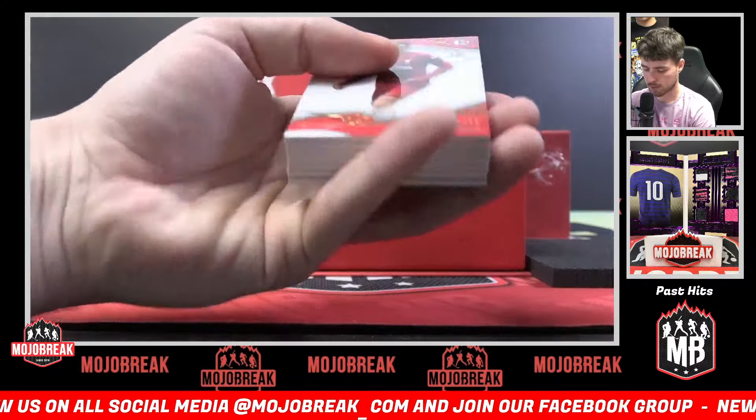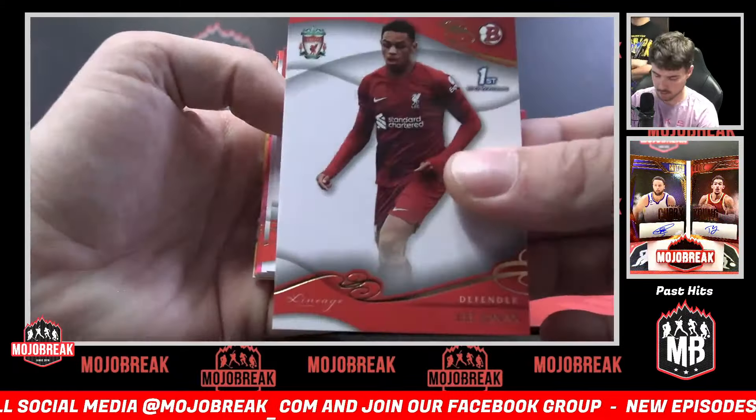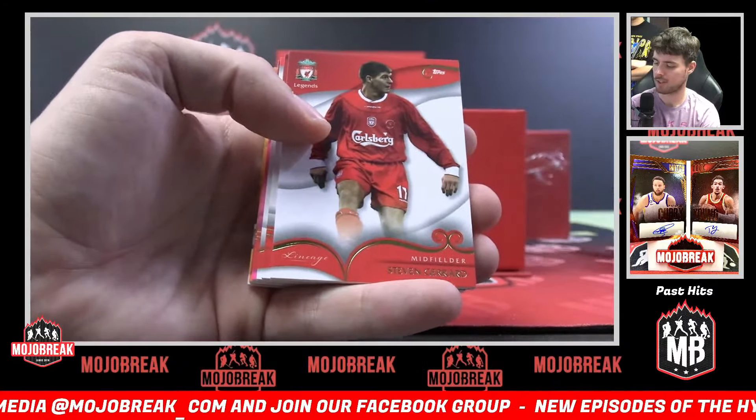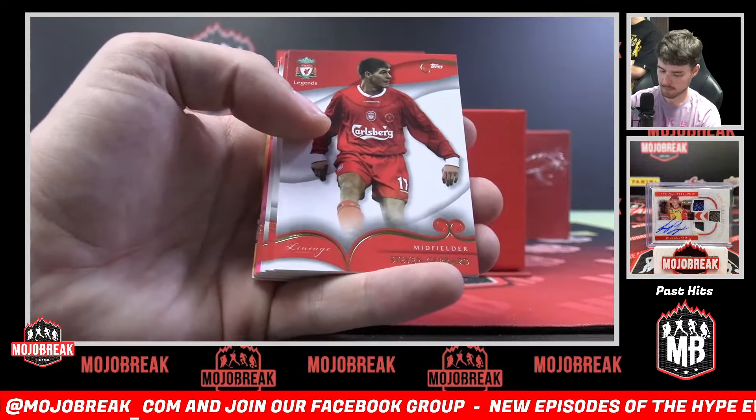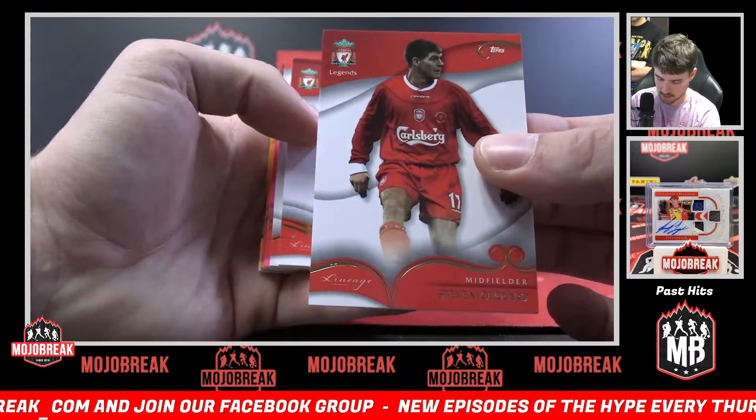Starting us off, Lee Jonas — that's a Bowman prospect, most likely. First Bowman. The only big prospect I think is Ben Dover. We got a Steven Gerrard base.